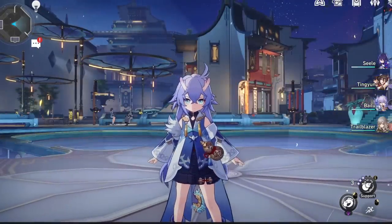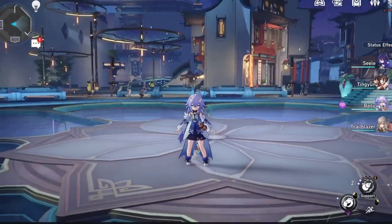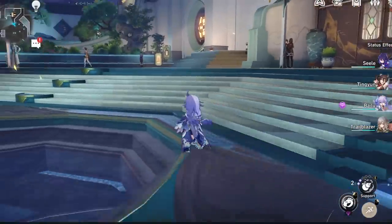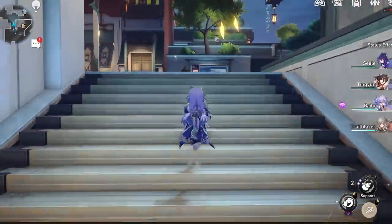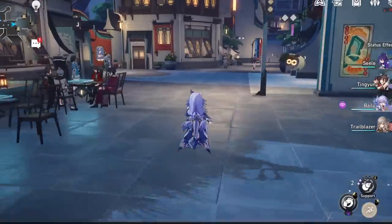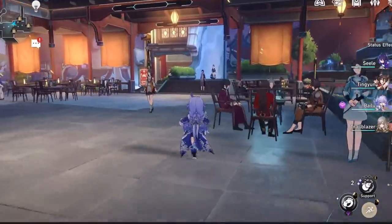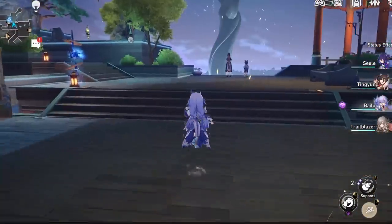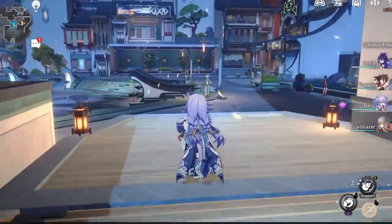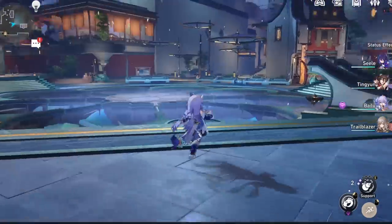Bailu, being a lightning abundance character, of course has a lot of healing in her kit, but she is a pure healer, meaning she doesn't have any way to deal damage or break enemies. So all you're bringing her to the party for is her healing capabilities. Fortunately, she is such a powerful healer that she can solo sustain a team without the assistance of another sustaining character like a tank, due to her mechanical power as well as insane raw numbers.